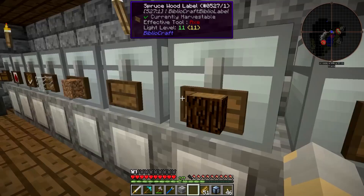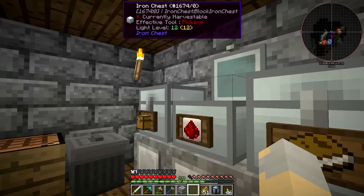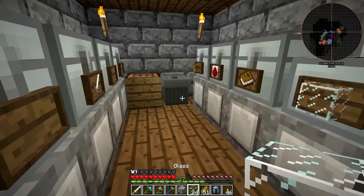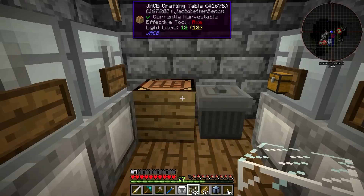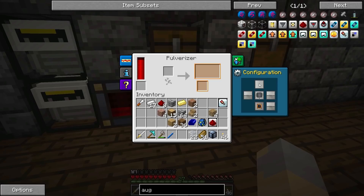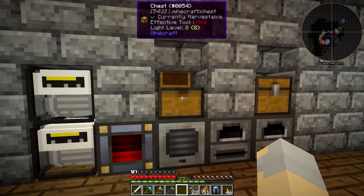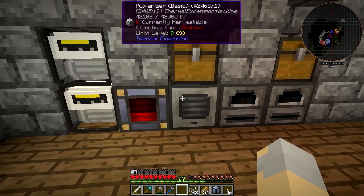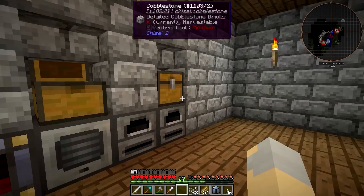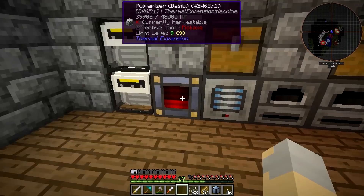Now I also need another augment — the integrated hopper apparatus — so that the pulverizer can pull from the chest. For that I need a little iron, some glass, and some redstone. I'll make one of those and then it gets surrounded by five ingots. Now we should be able to yank the redstone control out and put that in — it should now pull from the chest. Let's try putting cobblestone in there. It'll pulverize into dirt.